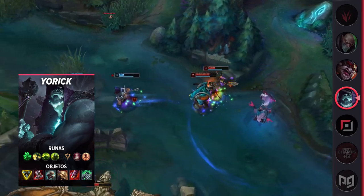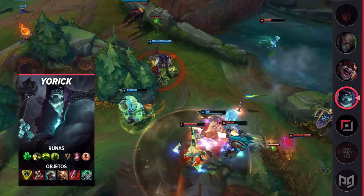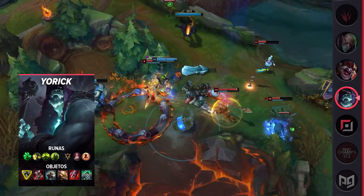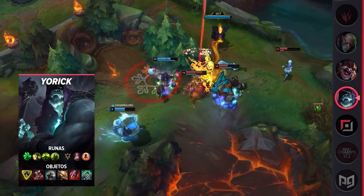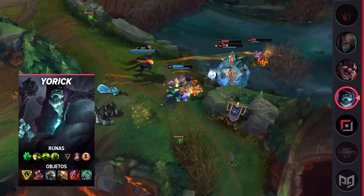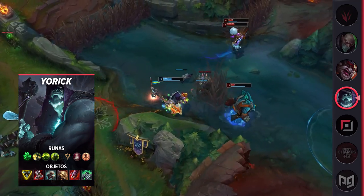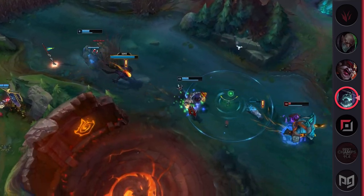Thanks to the pressure provided by Maiden of the Mist, as soon as you have it available drop it and keep shoving in waves. Her ranged attack means your opponent will be unable to even walk up to farm. Once lane phase is over, stick to a side lane and pressure all game long. Only consider grouping if the other team is 100% committing to Baron or Dragon Soul — even then, you may be nearly useless in the fight. Since Yorick is not particularly overbearing or popular, he never really gets nerfed.